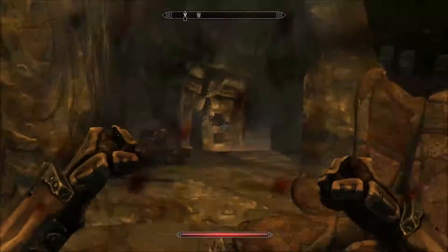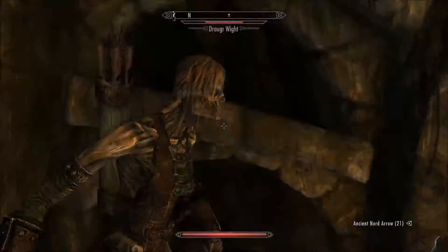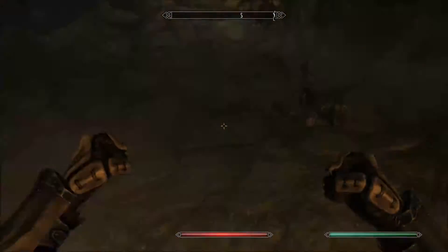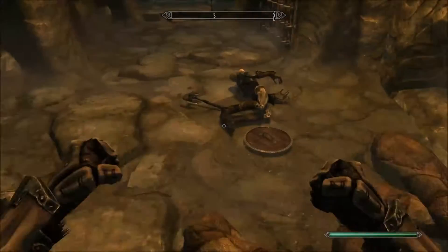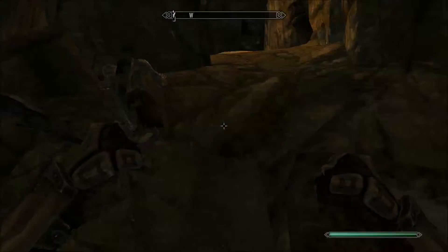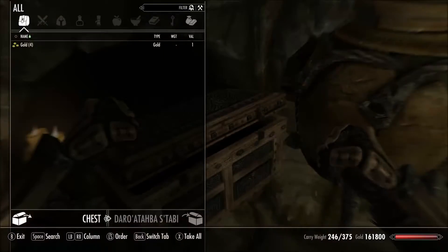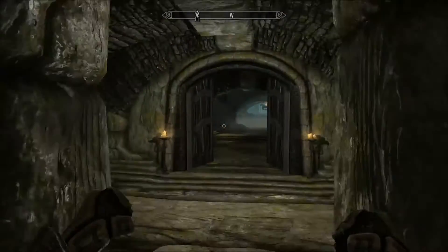Explore a little bit more for extra treasure, then continue to the north. You actually come to a split — going either way will take you to the same place; it's just a matter of how many Draugr you want to deal with. Please be careful of traps. You've got a pressure plate which will trigger a spike wall — never fun.